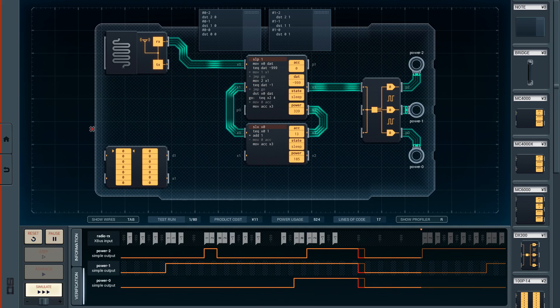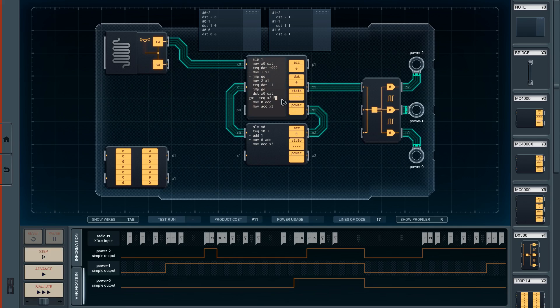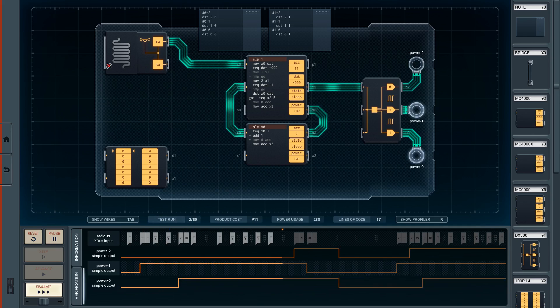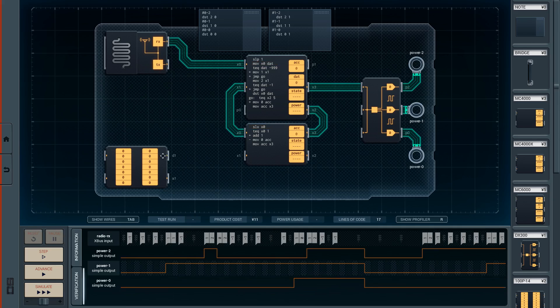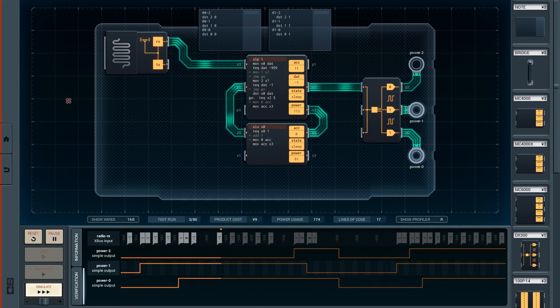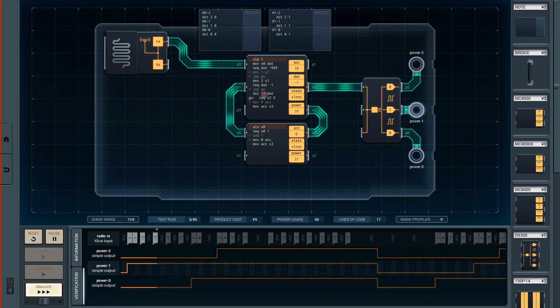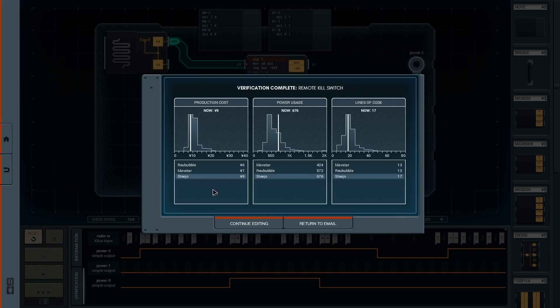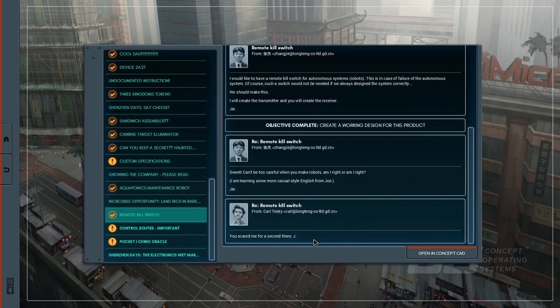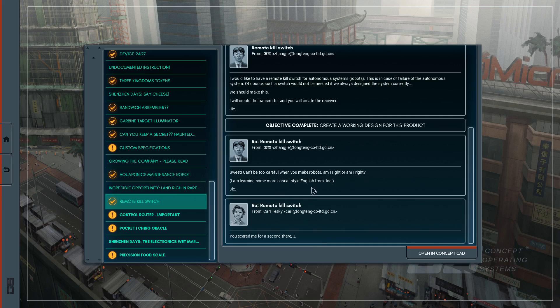Simulate. Alright, that should be fine. Beautiful — let's remove the ACC, no longer needed. Probably using a bit too much power but I think we've got it now. Yeah, so literally just the ability to use DST X0 DAT is basically what's done this. Yeah, production cost isn't too bad but the power usage was a bit high. Sweet — can't be too careful when you're making robots. Unfortunately that is all we've got time for in this episode, so as always thanks a lot for watching. I've been StudioYou, you've been awesome, and I'll see you next time — bye bye!